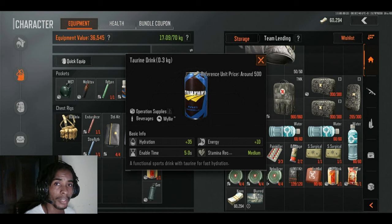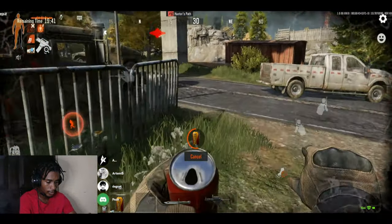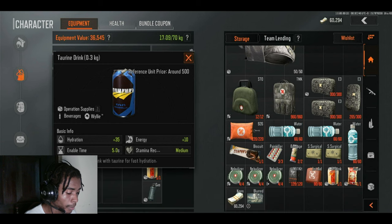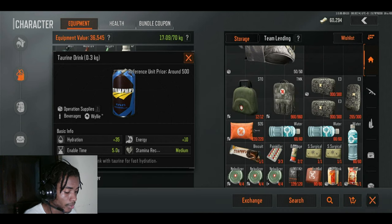There's also an important part of the Arena Breakout health system I should mention — energy drinks. You can get exhausted, tired, and fatigued in-game, so you need energy drinks. One of my favorites is the Tourists drink — it gives you hydration, energy, and assists with stamina, as shown on screen. Compared to regular water, which only gives hydration, Tourists also provides energy. Bringing Tourists saves rig space so you don't overload your rig with multiple items.